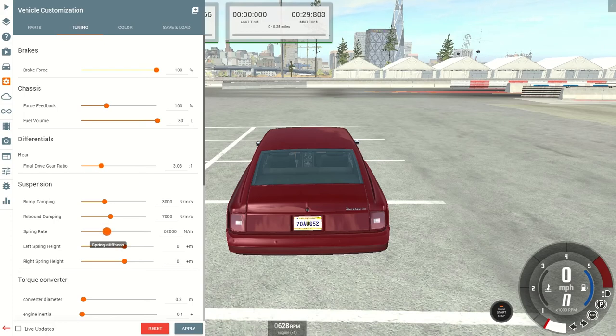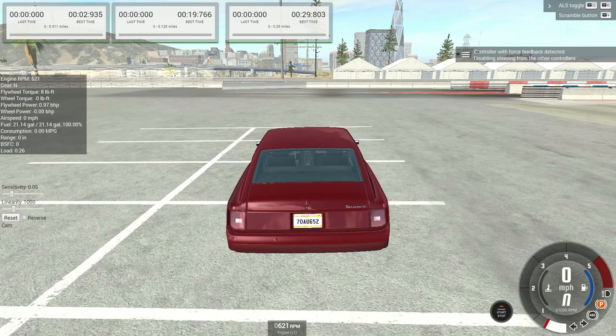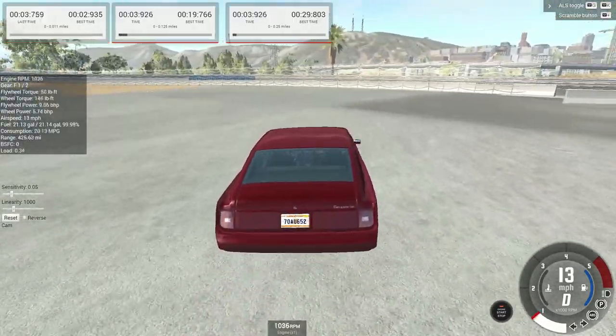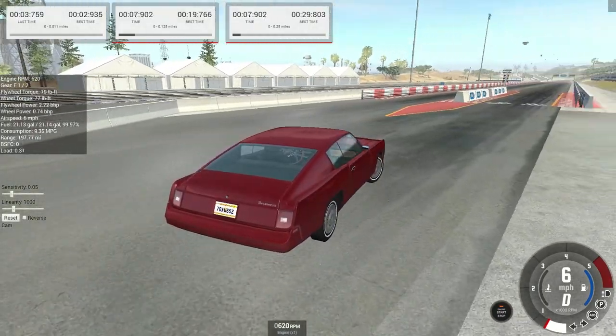Stiffen up the rear springs and bring up that rebound a little bit — won't need it at this moment but it leads us in. Let that load for a second and I'll pull up to the line and make a test hit. You may notice at the top of the screen I have three distance timers: box one is the 60-foot, box two is the eighth mile, and box three is the quarter mile.